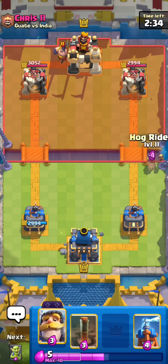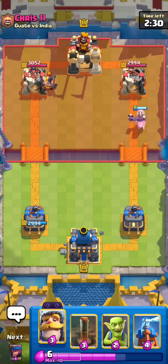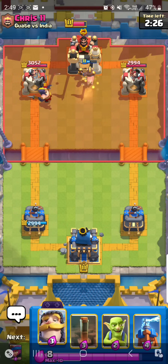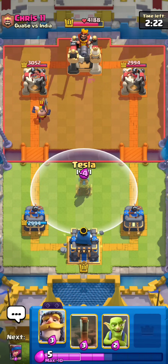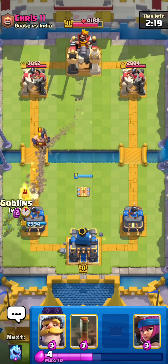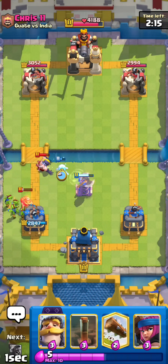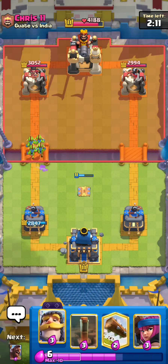So we see an Executioner. I'm going to Hog — I don't really like going Knight the back against Executioner, because eventually it just walks up and will actually just get hit by the Executioner and the Tower. Same as Bowler, I usually don't like going Knight the back against that. But we're against Exynado, which is not the best sign. Going to go Goblins for this Miner as well. I use Ice Spirit so that Exynado doesn't splash the Goblin, just in case.